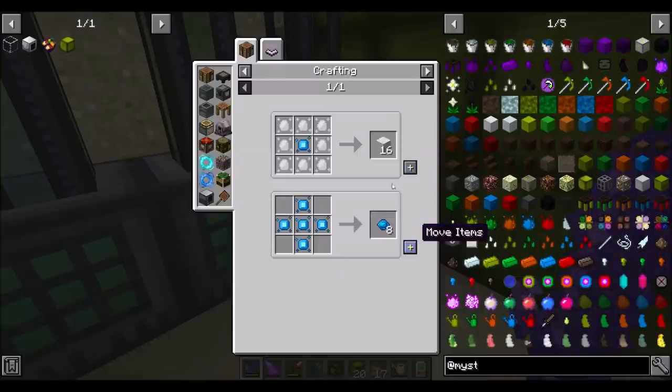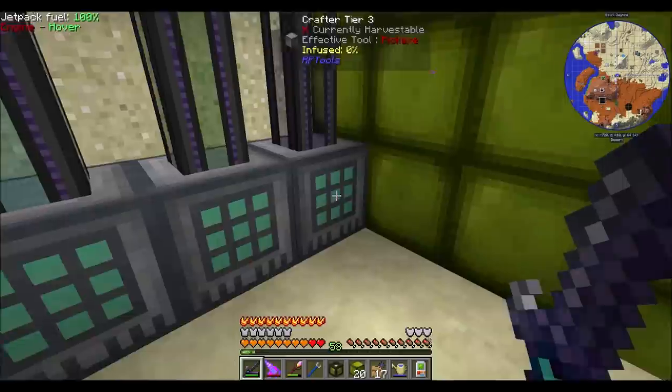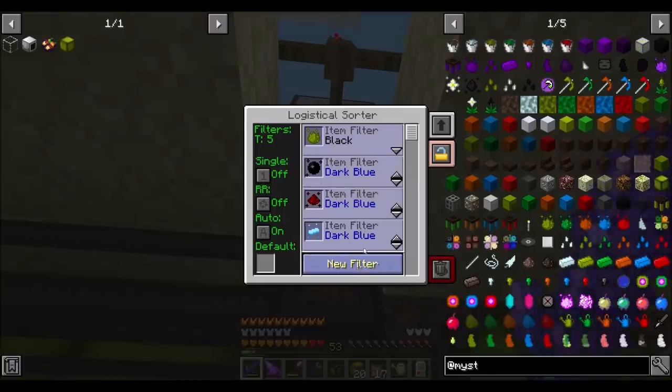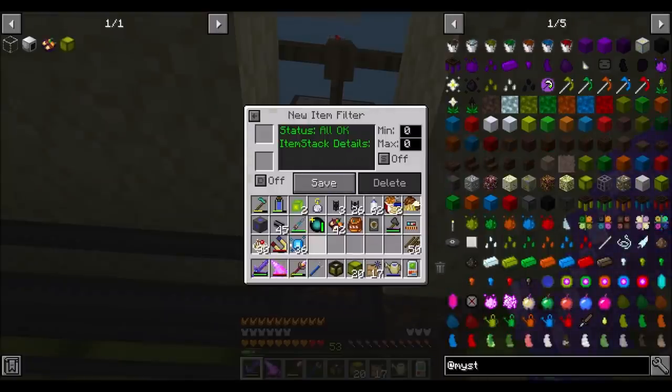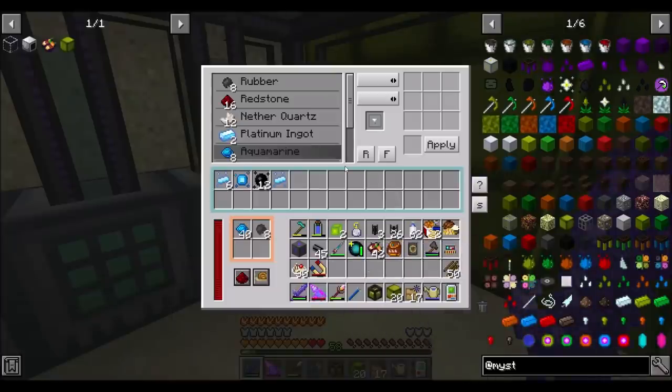So last episode we set up this cool thing. We can make marble, or we can make aquamarines. I think aquamarines is where we're going to land on that one. I need to come over here and do a new filter — item stack — aquamarine essence goes to dark blue, and that should be groovy. Sweet. And that goes in there, and everybody's happy. Nice!